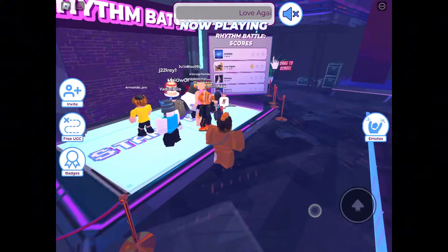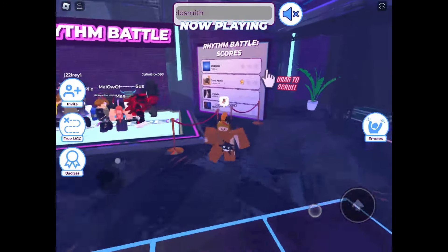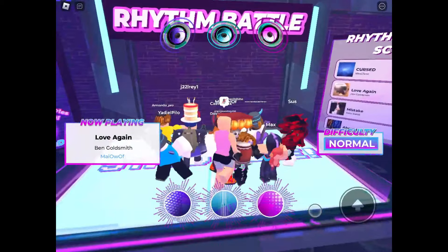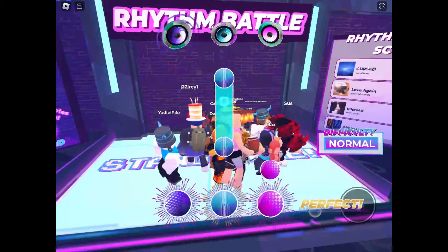In the rhythm battle, wait until the round that is currently going on ends. On top of the screen you should see it says 'Now Playing.' Step inside it when it says 'Now Playing: Love Again' by Ben Goldsmith. This is the song that you want to play — you just have to get one star from it. That's pretty easy.